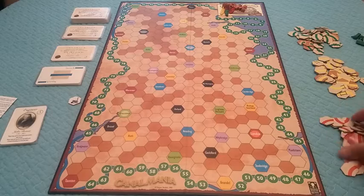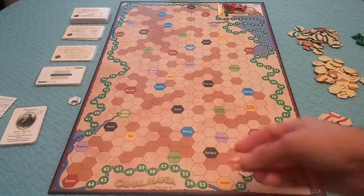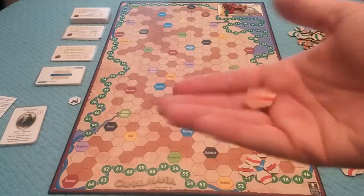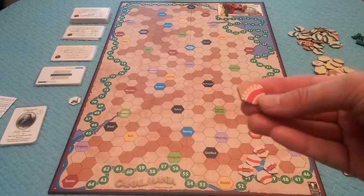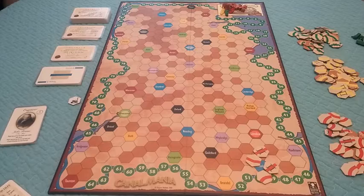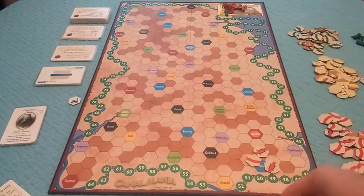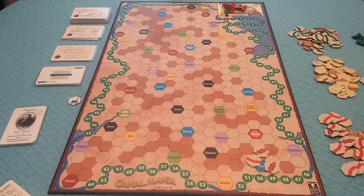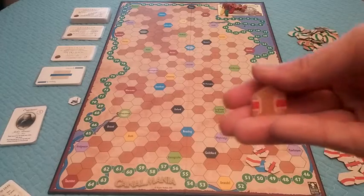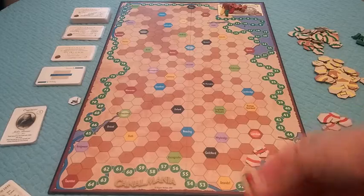Each person has different pieces of canal. You have ones that are curved on one side, straight on the other. This is an aqueduct tile. This is a lock tile. And then you just have the regular stretch of canal tile, and then you also have tunnel tiles. Different tiles are used on different terrains.